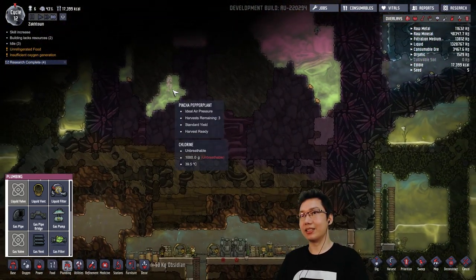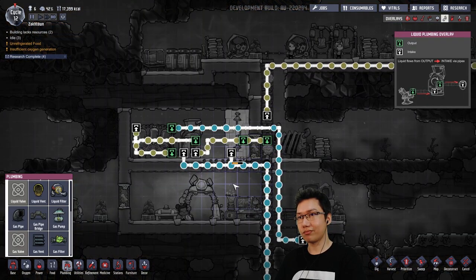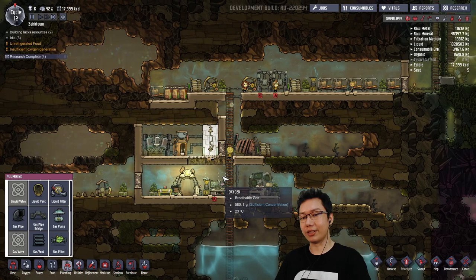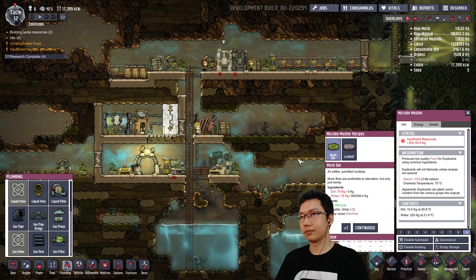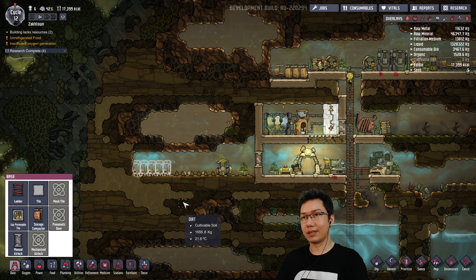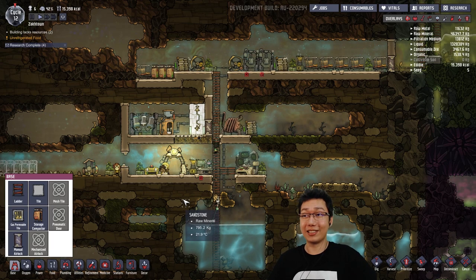We could do gas stuff as well. If we look northwards you can see there's some chlorine and some hydrogen. Hydrogen's very good — the hydrogen is good for fuel production. There we go — I think that is a nice little base we've got going. We don't have enough dirt. We just need more storage things because we're going to run out of food because we don't have enough dirt — all our colonists eat dirt.